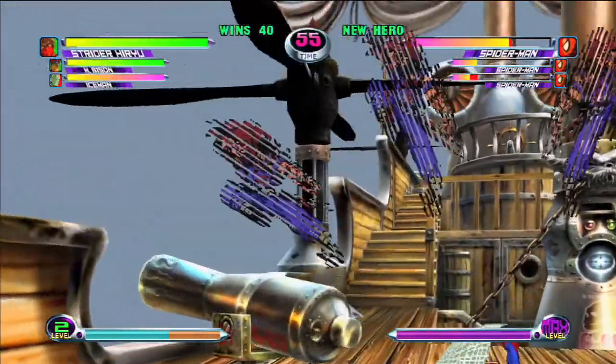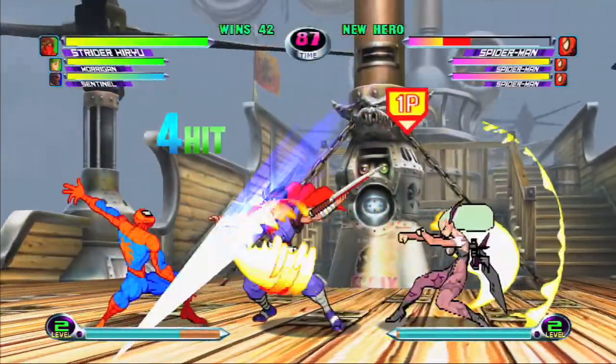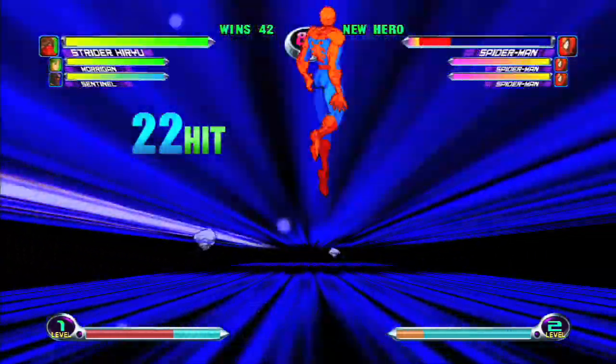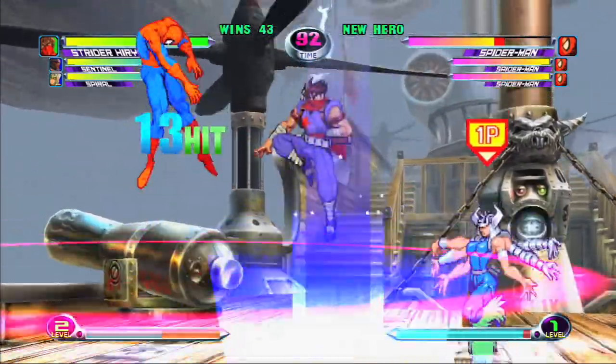His normal moves link together very well, making it easy to string together his air and ground combos. Because of his ability to attack often and exert pressure using assists, he can lock down on his opponent, giving them almost no opportunity.